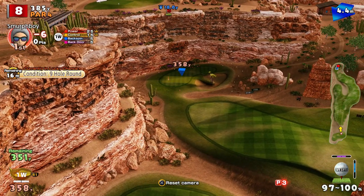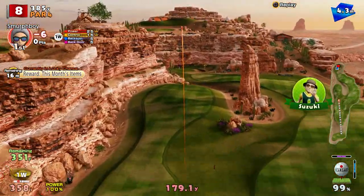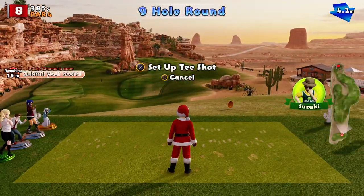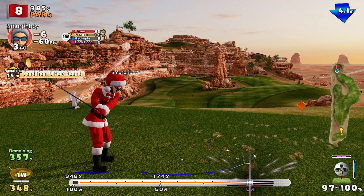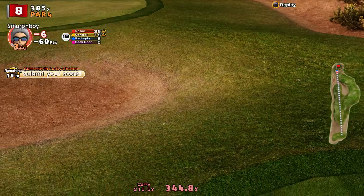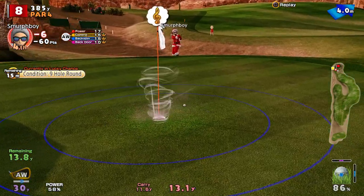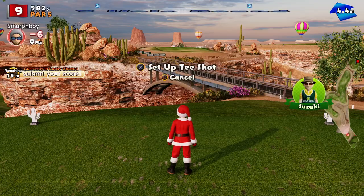We might come back to the eighth. I can definitely make this. This is all about how much that wind takes off you. Right out the back, I think — it's going to kick and go out the back, about three quarters of the way up the cliff. Getting that to the green is actually pretty sensitive in terms of where you're going to pitch it to stay on. Difficult. Well, we're coming back to eight anyway to collect our bonuses.